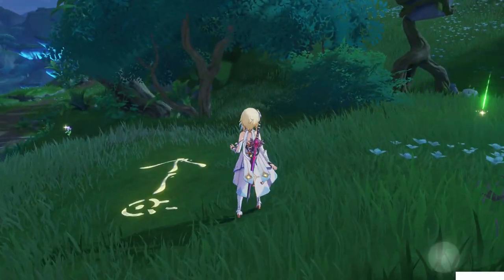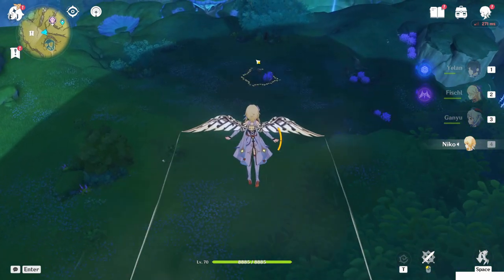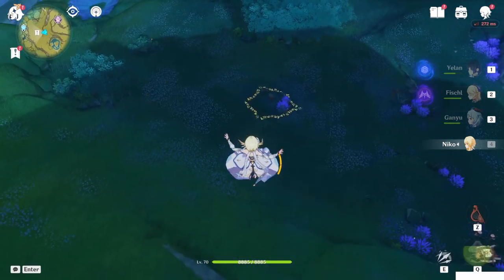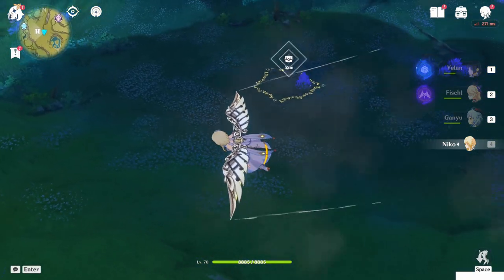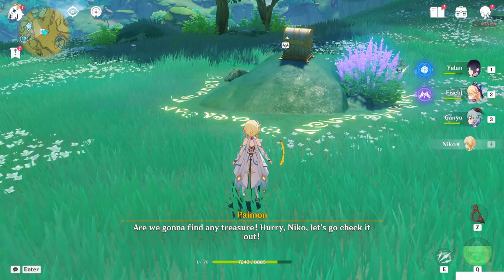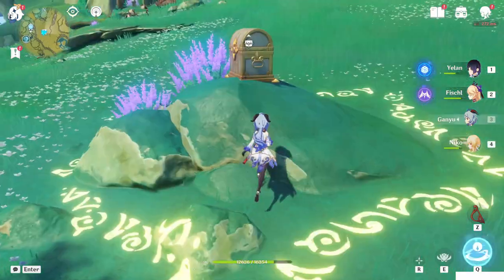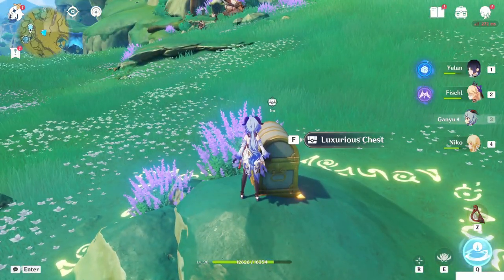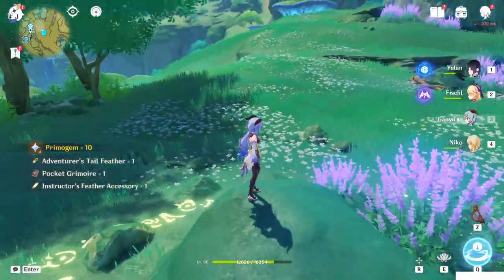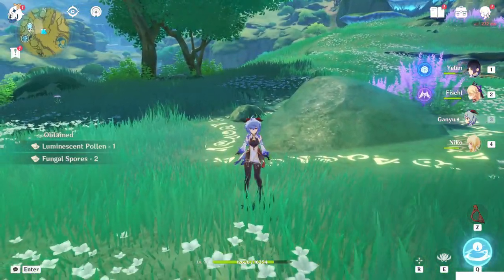Once you've done all that, go back to the central point and go down — the runes will be lit up and a chest will spawn. Get close and you'll see it's a luxurious chest! Paimon gets excited about it too. But if you open it you only get 10 primogems... only 10? This is a luxurious chest, it should give at least 40! Well, that's all — hope this video helped you clear this puzzle. Thanks for watching and see you in the next video!